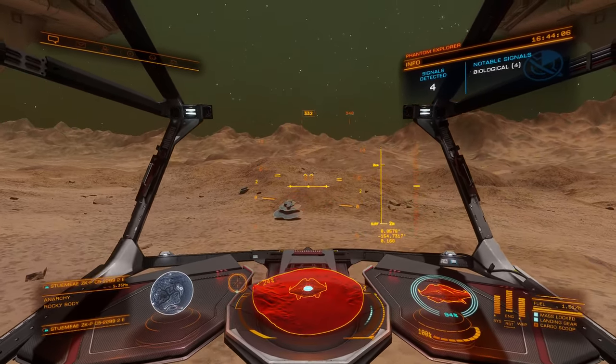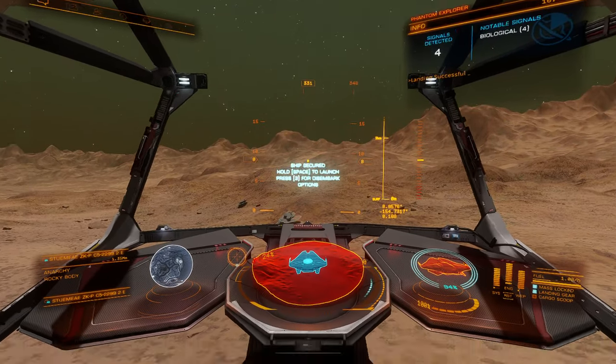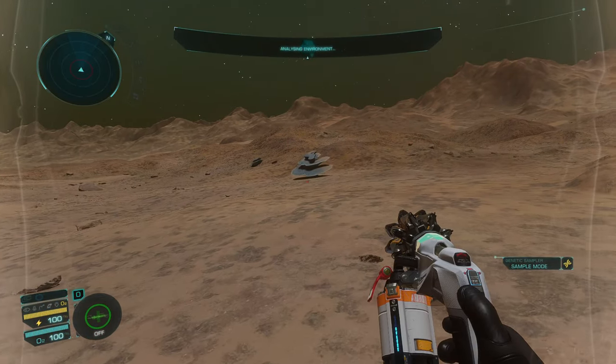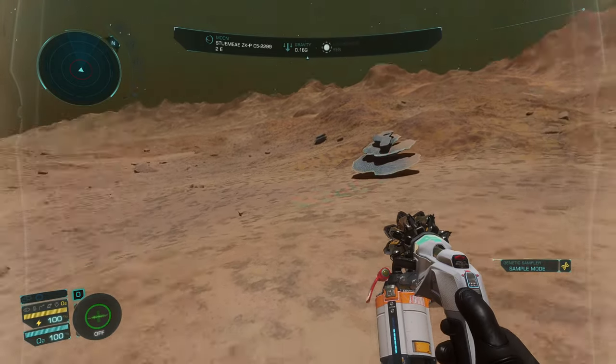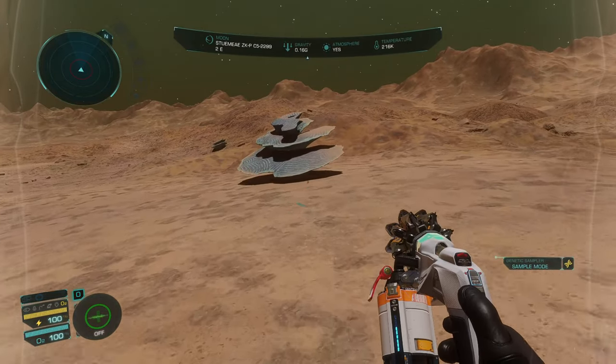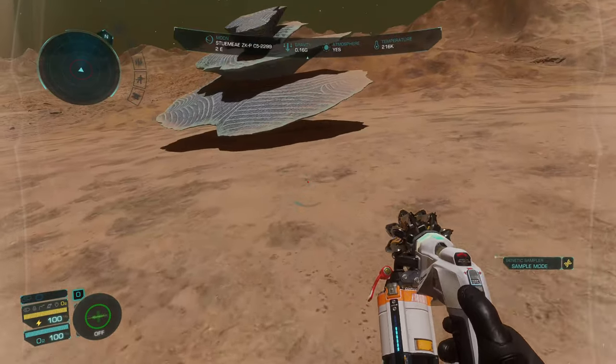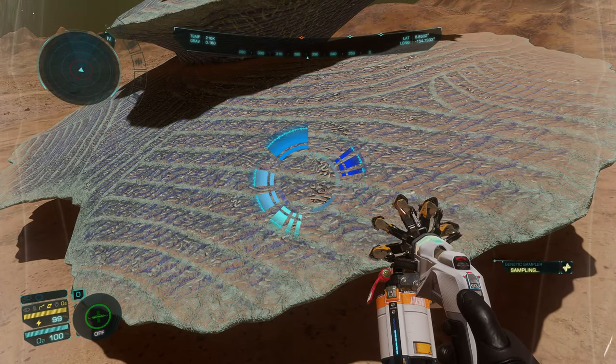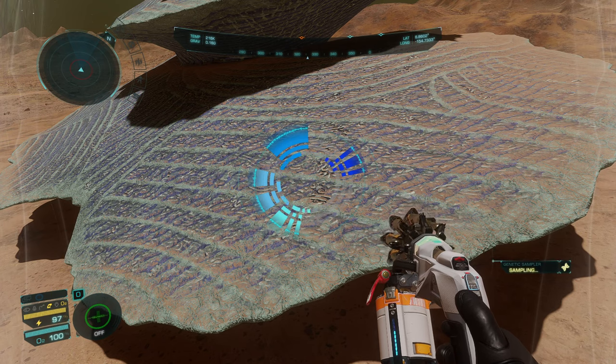Down we go here. I know I could have gotten closer with the ship, but when I see blue I just try to land. There are a lot of times when you try to get right up on these bigger biological signatures and they make the ground arbitrarily not landable — it's really frustrating. So we'll grab this and then hop up into the mountains.